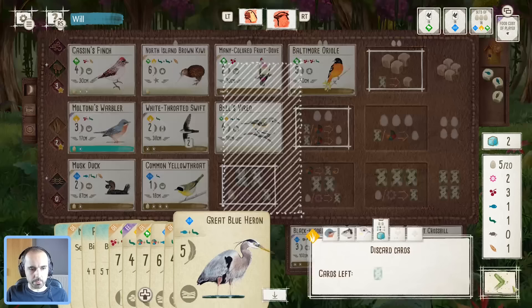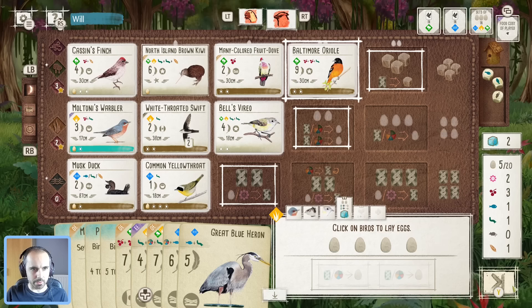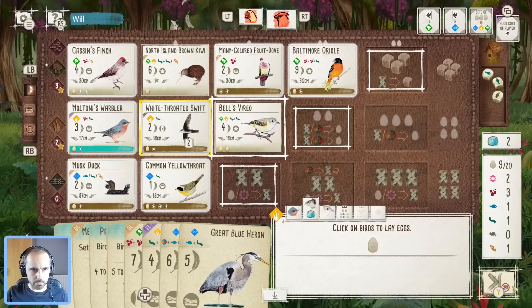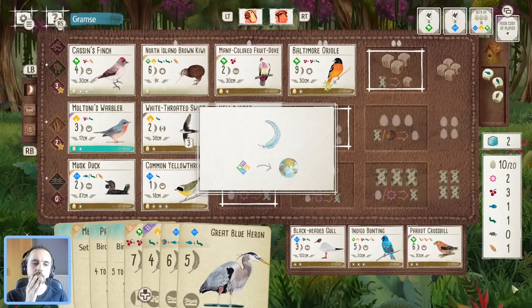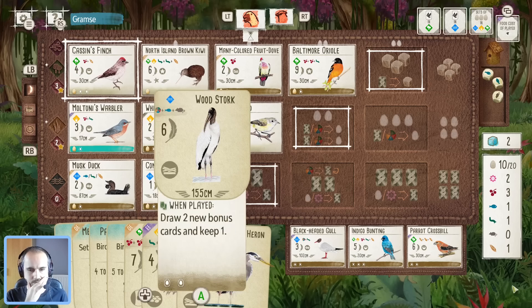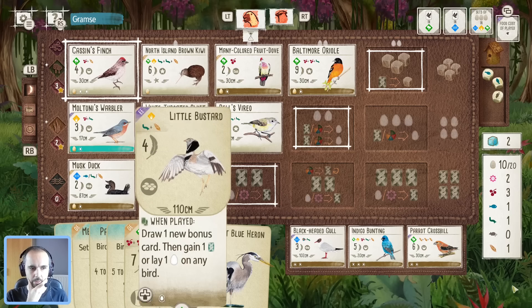Let's get these eggs down. Maybe now... I keep changing my mind. This is the thing — laying eggs this one extra time we're only gaining four points. It's the four points plus the three we get from playing the Heron.